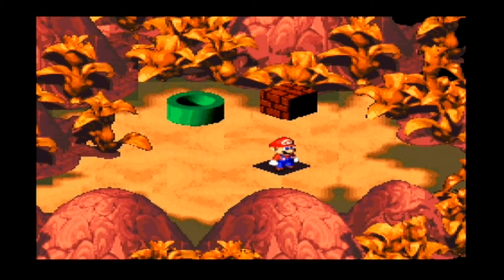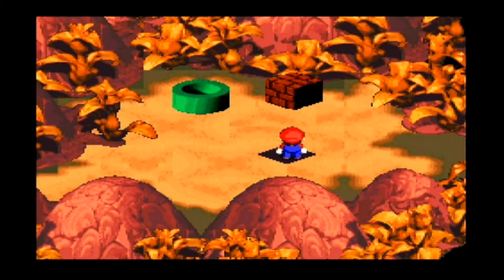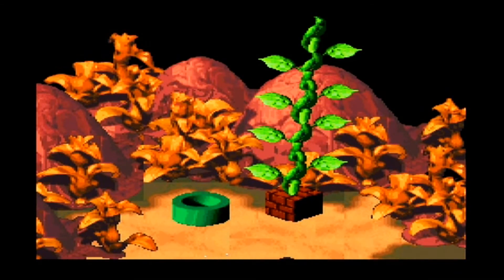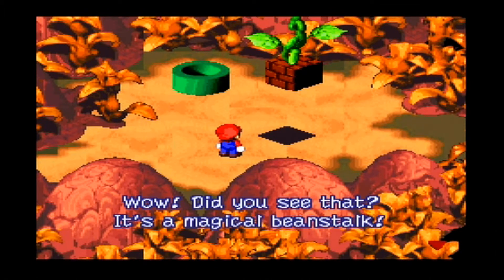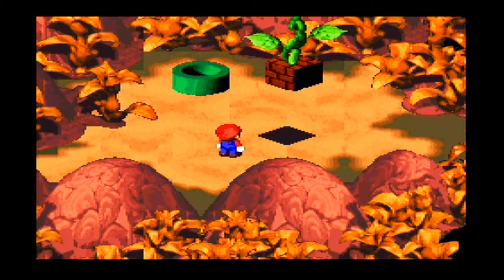Let's continue on with the main story. There's a block here - should I press it? Is there anything else I can do? There is not, so I guess I will hit it. It's a magical beanstalk. Hit the block once more to climb it.